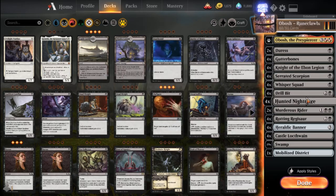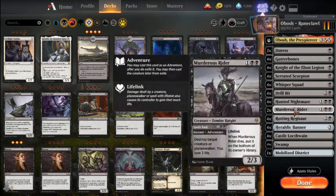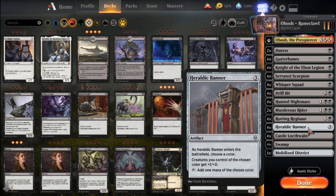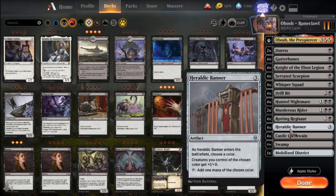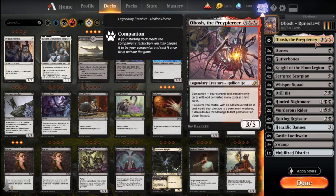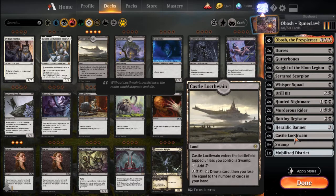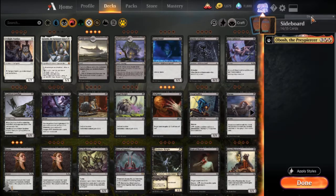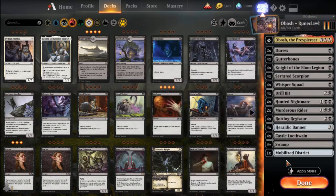I literally could not cast Hunted Nightmare because you can't put a Death Touch counter on a Mayhem Devil. It's just absurd. They kill this right away and then start murdering everything else. But Rotten Regisaur — really nice. The Rakdos matchup in general is extremely bad for this deck because you play things like Rotten Regisaur and Hunted Nightmare, they have downsides for you, and then your opponent just claims the firstborn and kills you with them. Heraldic Banner is interesting — it pumps all your black creatures, turning your Whisper Squad and Serrated Scorpions into two-twos instead of one-twos, which is relevant especially in a mirror match. It also ramps you into a turn four Obosh. The mana base is pretty simple: a bunch of swamps, a single Mobilized District, and four Castle Lockthwain, which can get you out of a rut if you start stuttering.